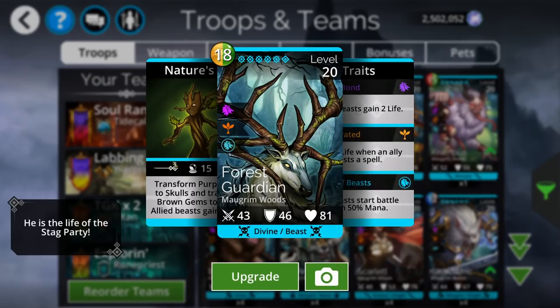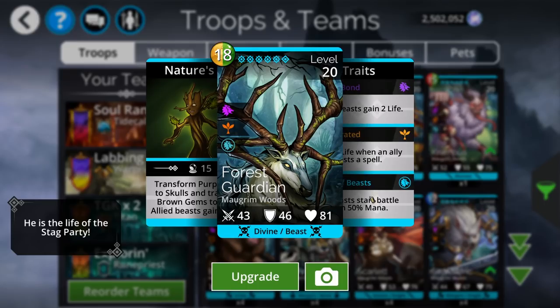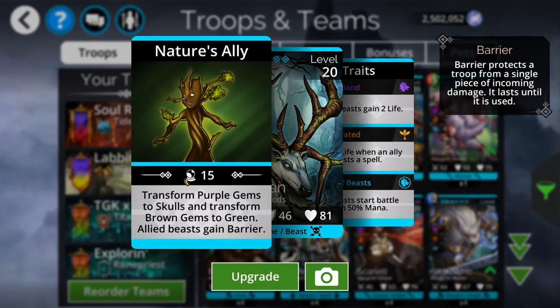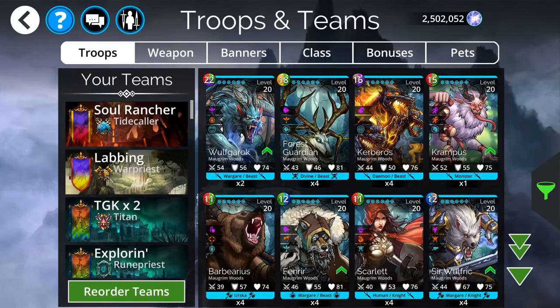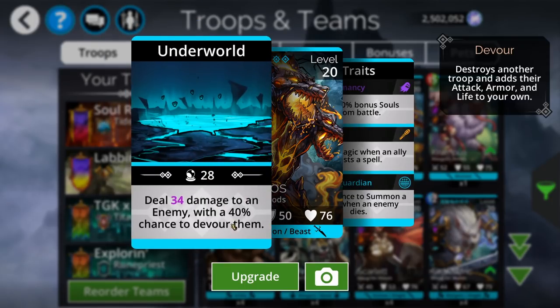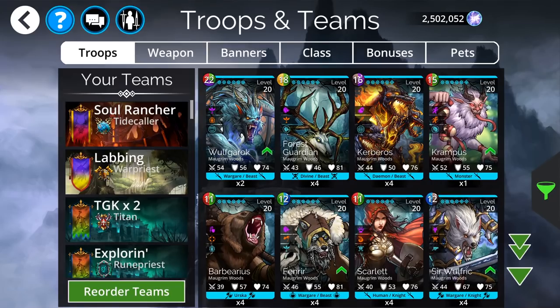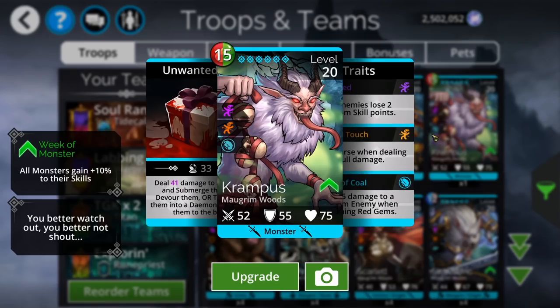However, Forest Guardian is super nice — a double converter, and he's also a Divine Beast type. He gives all beasts 50% mana, and he gives all beasts a barrier whenever you cast him. He's pretty darn cool. Kerberos is also kind of fun if you don't have something like High King Iron Gut where you can have a reliable Devourer — this guy has a 40% chance to Devour. And then the new troop this time around is Krampus, which is where you'll find this lump of coal in your stocking.